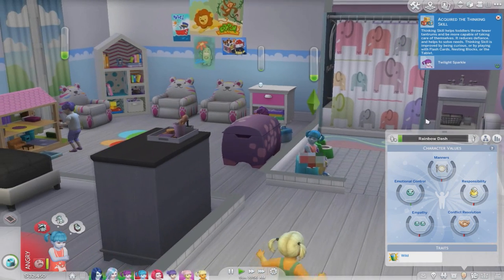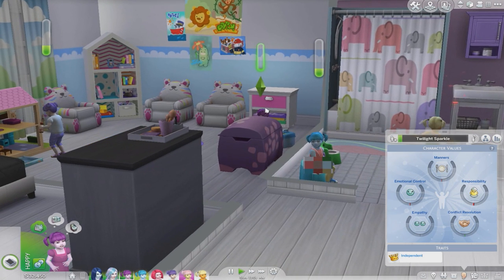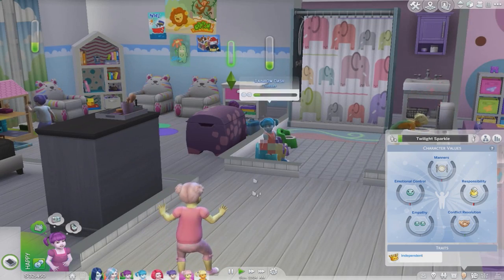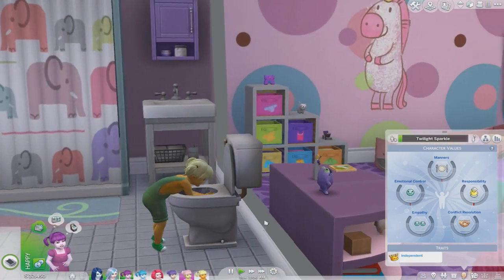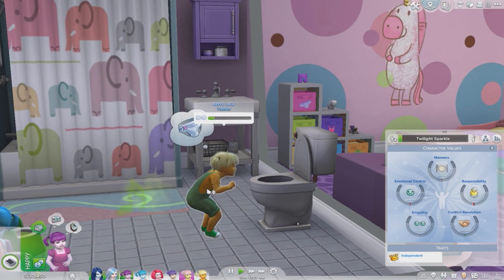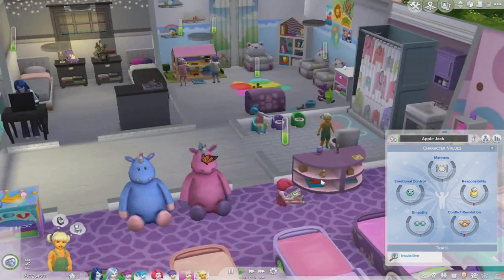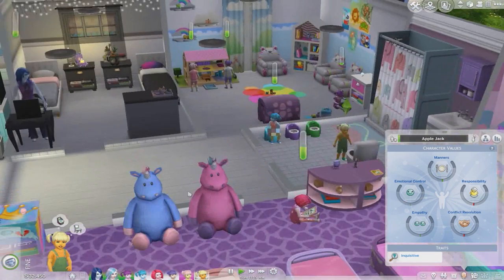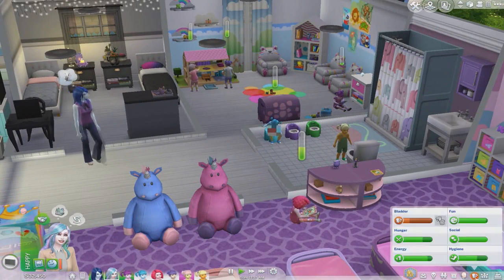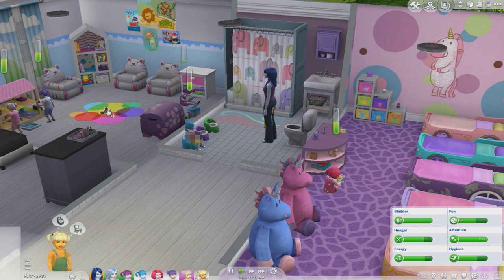Twilight acquired the thinking skill! If anybody's interested, the hair, eyelashes are CC, and of course the skin tone — I have the links in the toddler video description. Applejack, oh my goodness you were bad — that's a little doll. Okay, who's all good? Princess Celestia, if you're done, why have you not gone to the bathroom yet? I guess because Applejack was in there.